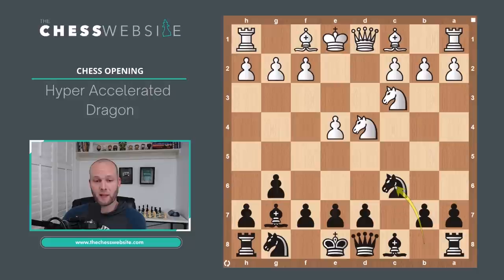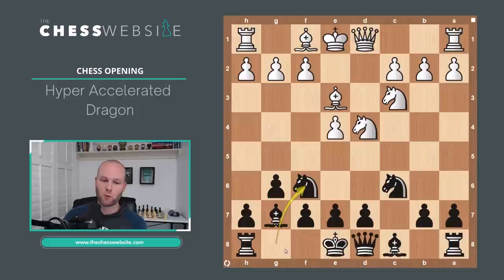If they do play Knight to C6, White should be playing Bishop to E3. This is the most common move you're going to see because White is looking to develop their queen side pieces to castle queen side. Now Black plays Knight to F6, preparing to castle on the king side. You have Bishop down to C4, and then there are a couple of options for how Black can continue.